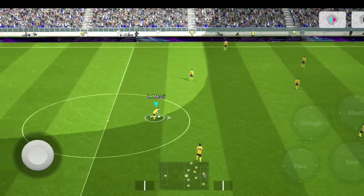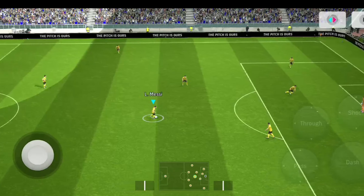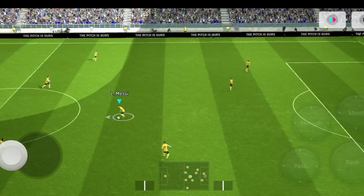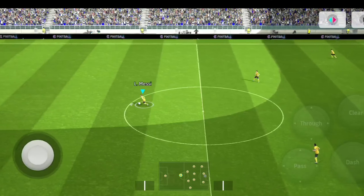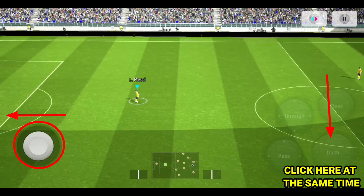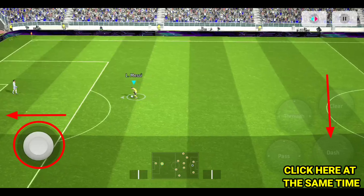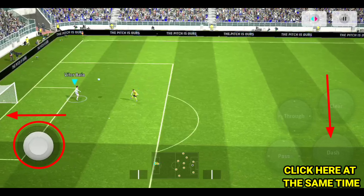One of the same skill is a simple skill. If you want to know all of the skill, you can understand the skill that works. If you want to click the joystick, click the joystick and click the dash button at the same time. Click the dash button. This is how easy it is to double touch.